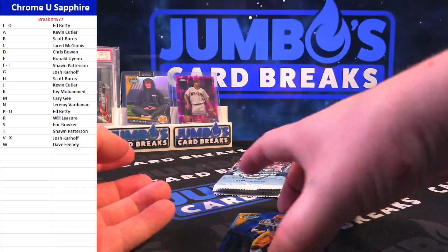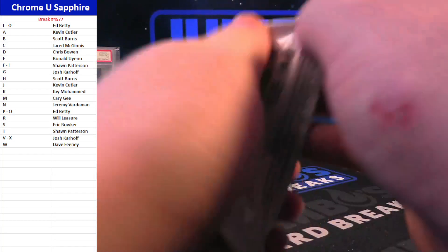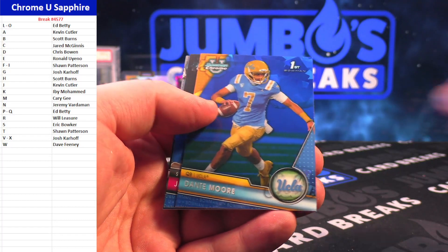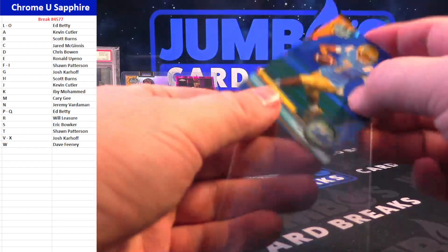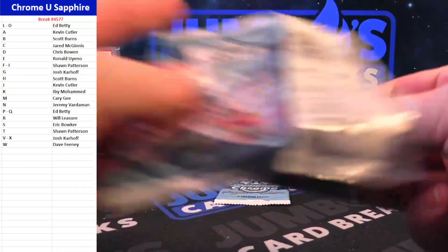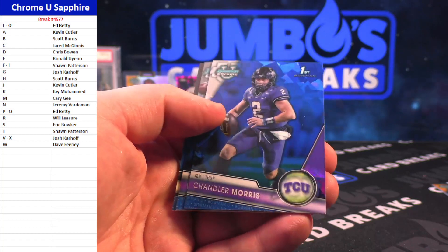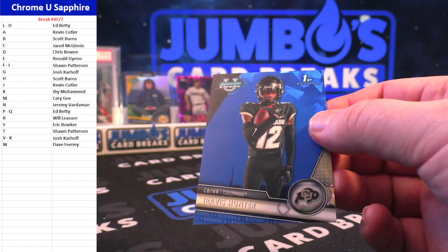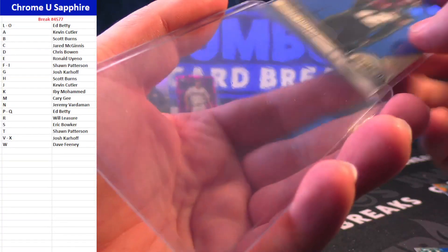Nice hit there Ibi. We got Harold Perkins and Michael Pratt. Jalen McMillin, Dante Moore, Javon Bullard, Antonio Gates Jr. Tyreek Chapel, Chandler Morris, Will Howard and Travis Hunter — there's Travis. Going to Sean Patterson on the Travis Hunter — that's the T spot.